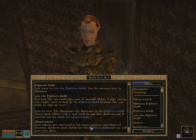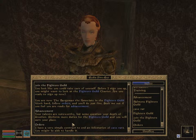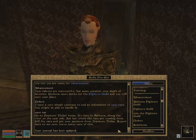What are my orders? I have a very simple contract: to end an infestation of cave rats. Cave rats — you may be able to handle it. Go to Dreyni Thelys — this is a house here in Balmora along the river on the east side. Ask her where the rats are coming from, kill the rats, get your payment from Dreyni Thelys, and report back to me once you've taken care of this. Yes sir.